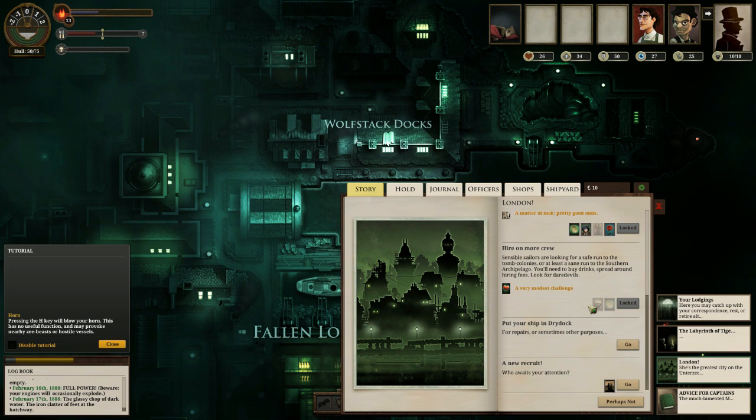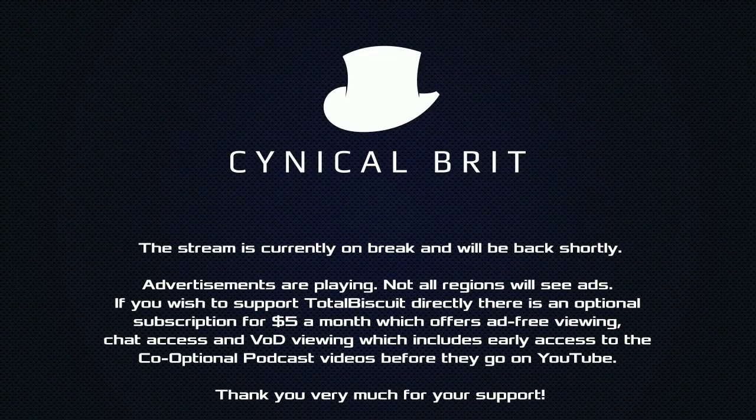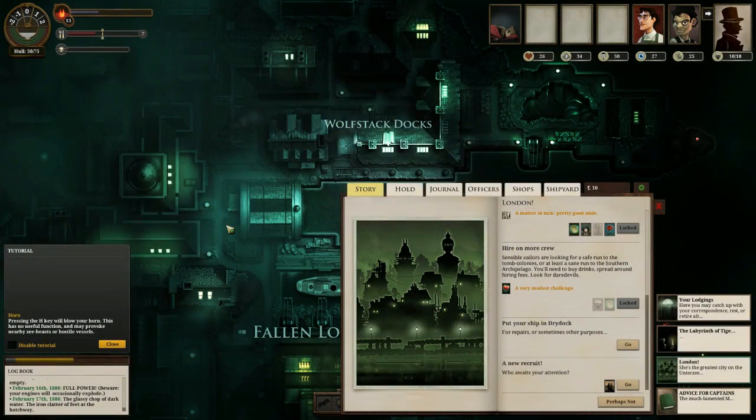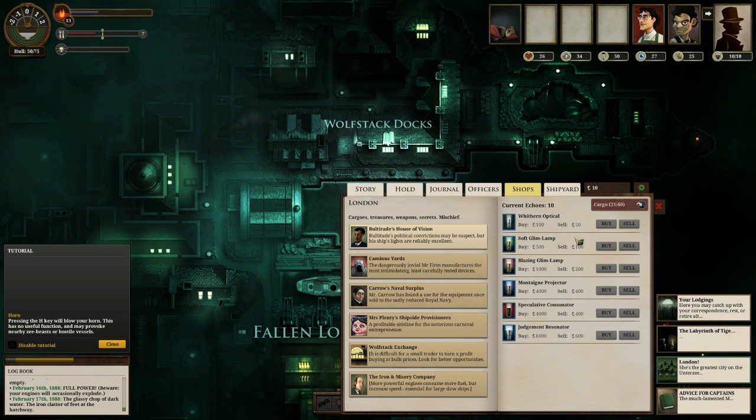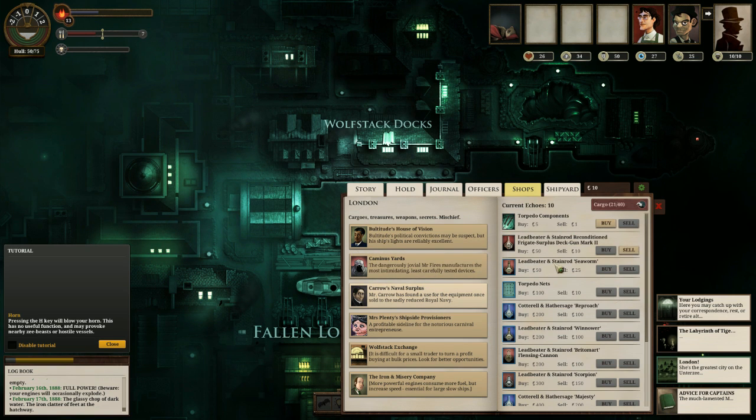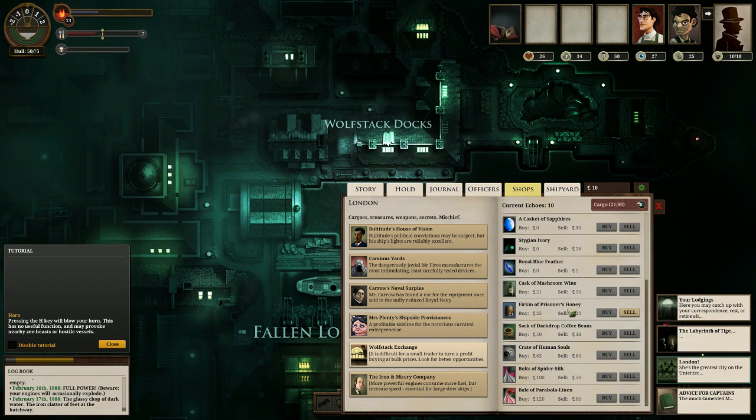We will leave port in a moment. Back from a quick break with yet more Sunless Sea, which mostly is me reading to you. I'm feeling a lot better today — my tongue is not ravaged the way that it was; it helps that I'm mostly swilling lidocaine. We've handed in our surveys, we have some things but not a lot of money. We can sell the firkin of Prisoner's Honey for 20 echoes. We're looking to get wine but I don't think we can afford it yet — ten bottles of it.